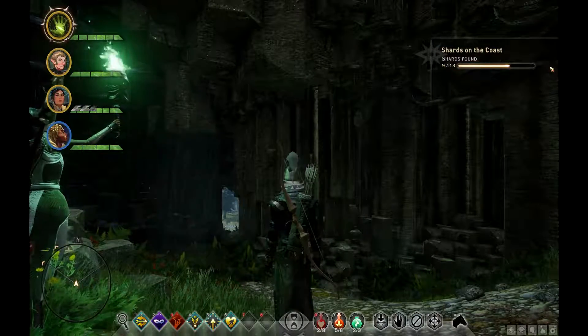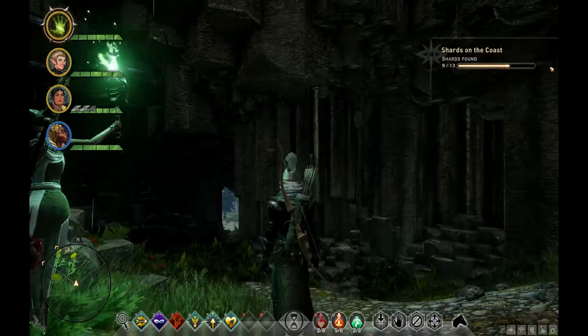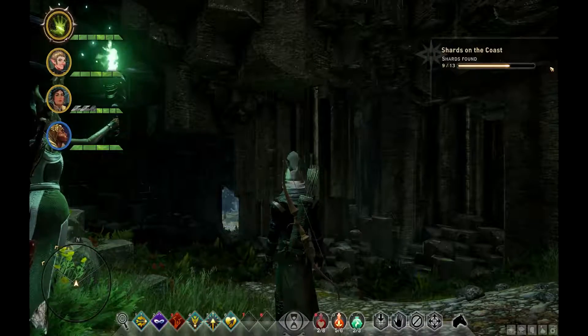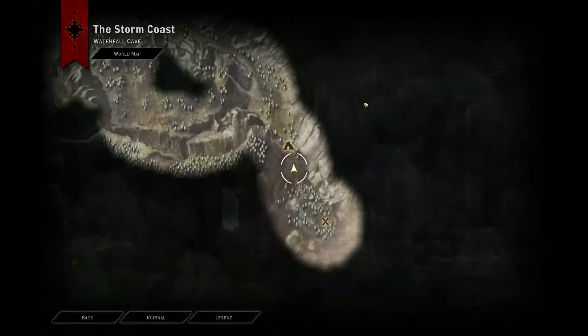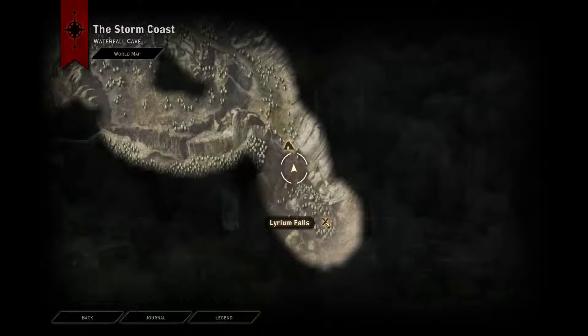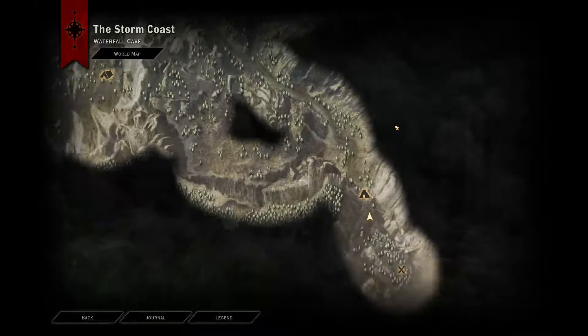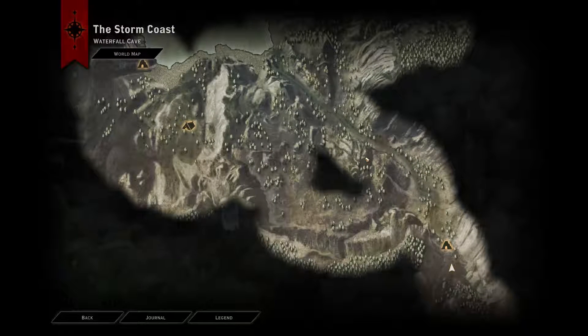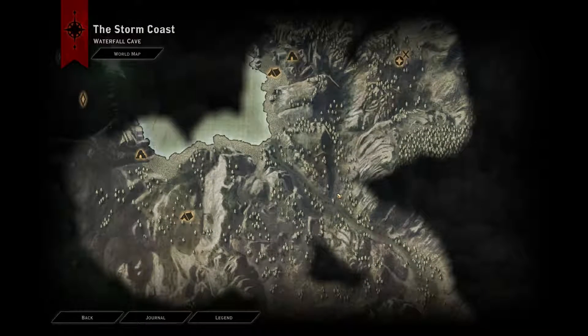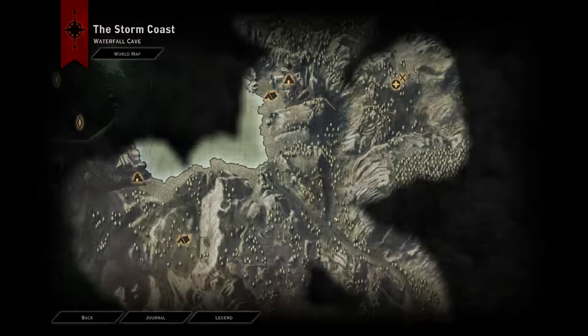Hello again everybody, I am Mental Fox and I thank you for joining me once again on this playthrough of Dragon Age: Inquisition. We're here in the Storm Coast. We just took out a rift that was down here at Lyrium Falls - that's taken care of. There were a bunch of spiders and stuff in here that we took care of. There's a strange black hole of nothingness here; I'm going to guess that's just a part of the map we can't get to.